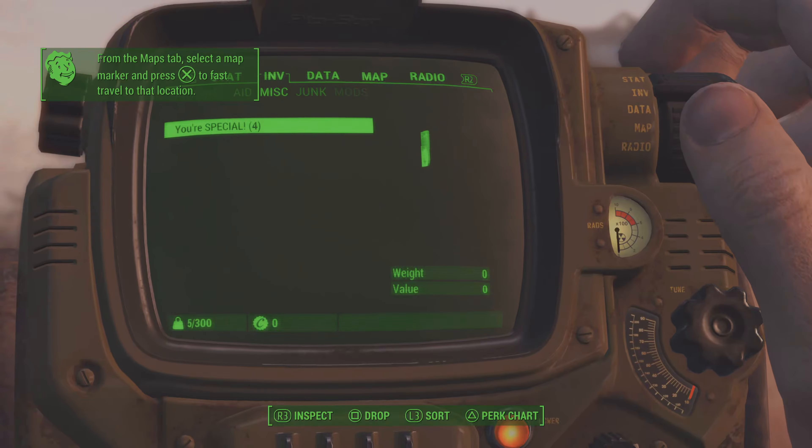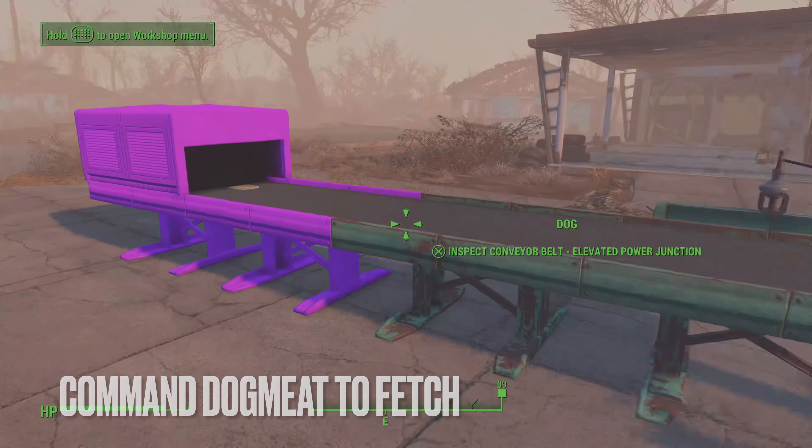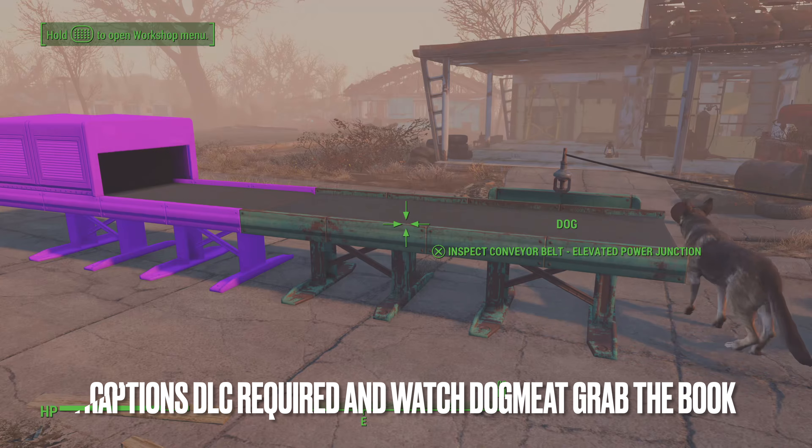This next method is a bit easier to pull off. Make sure you have Dogmeat at your base and build a conveyor belt like shown. You'll need the Contraptions DLC to find the conveyor belt, and just make sure the end piece is the storage conveyor belt.